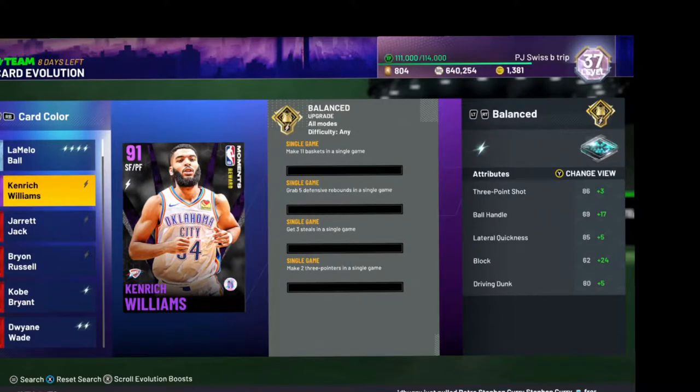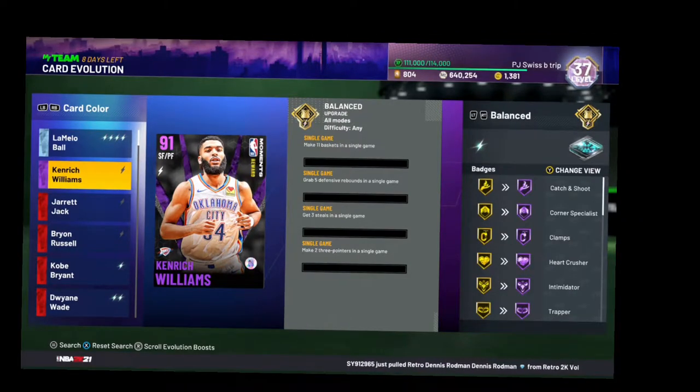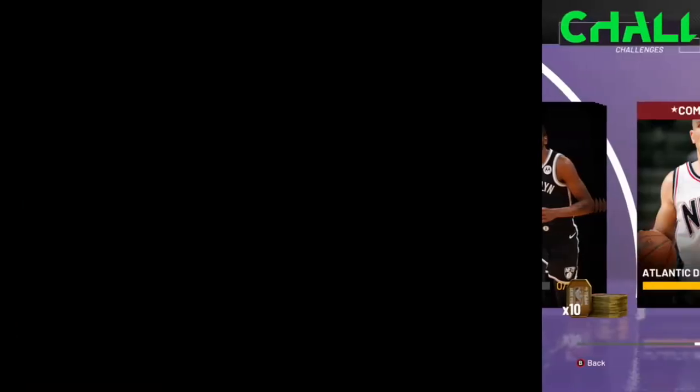What is good everyone, it's your boy SwissGaming here, and in today's video I'll be showing the best way to get Kendrick Williams evolved from the Amunders to a diamond in one game. The challenges are: make 11 baskets in a single game, 5 defensive rebounds in a single game, 3 steals, and 2 3-pointers in one game. Badges are very good for this — it goes gold to Hall of Fame in 6 different badge categories. Let's get right into it.